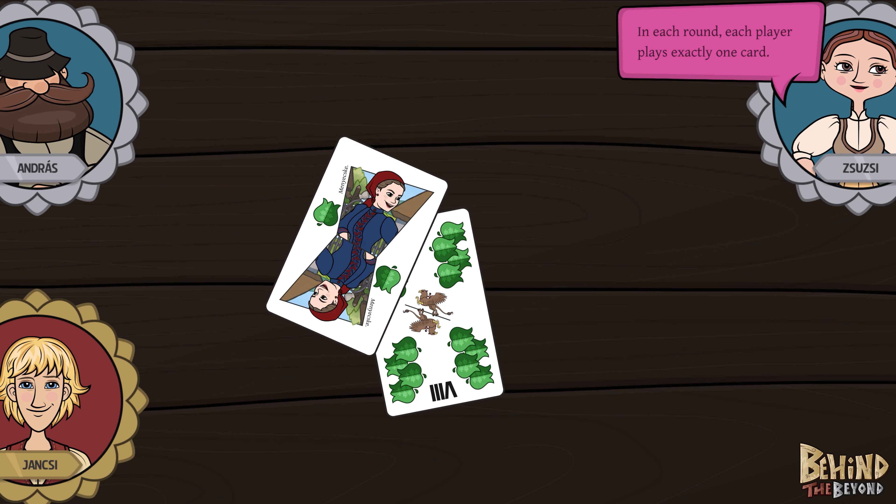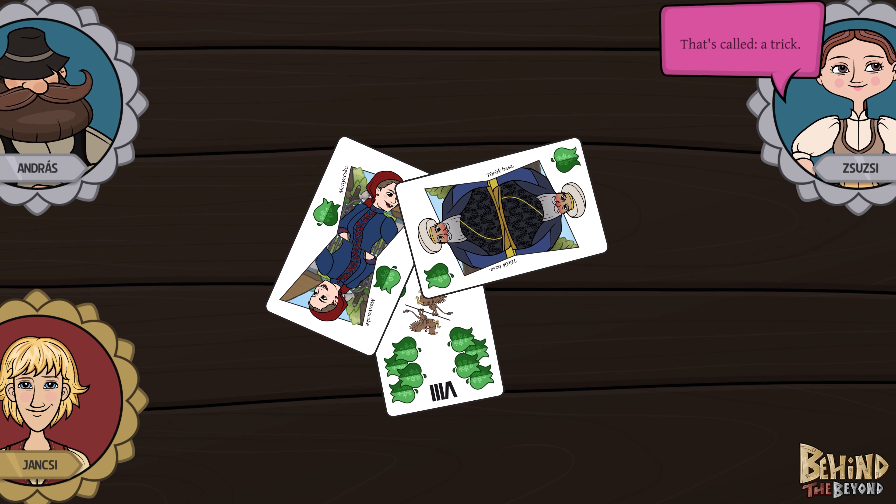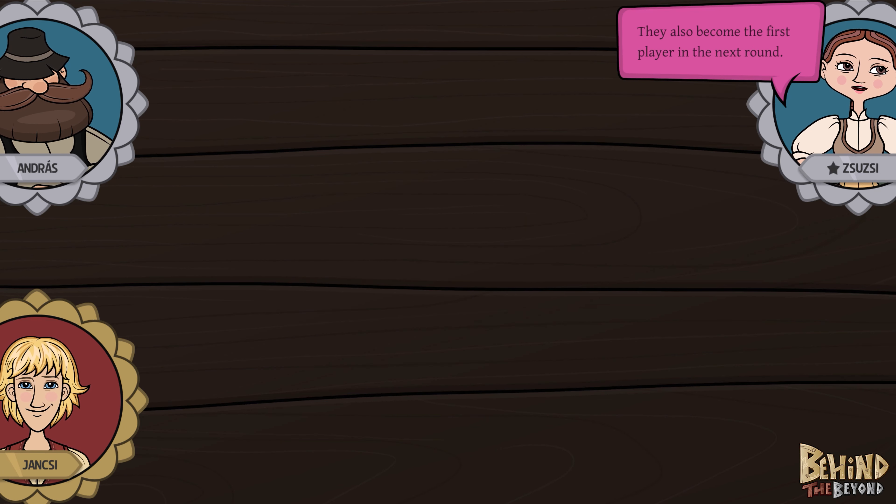In each round, each player plays exactly one card — that's called a trick. Whoever plays the card with the highest value wins the trick. They also become the first player in the next round.